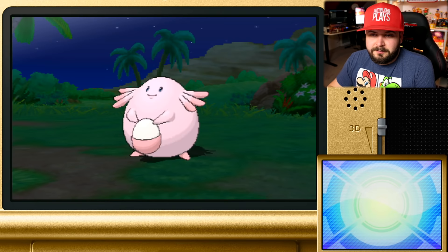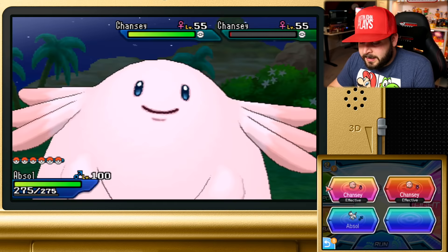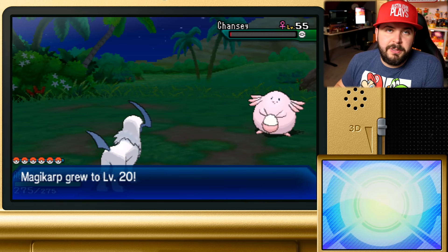The Chansey calls for help again, and another Chansey appears — rinse and repeat: fight, release, hit the Chansey, KO it, bye bye Chansey. I briefly worried about Boldore gaining too many levels, but then I remembered it evolves by trading, not leveling up, so never mind.